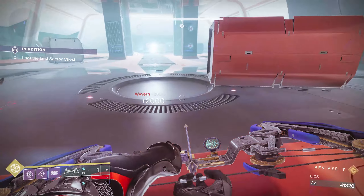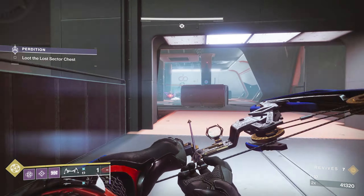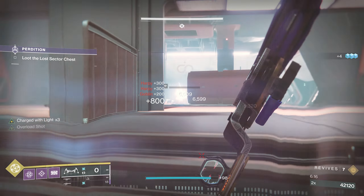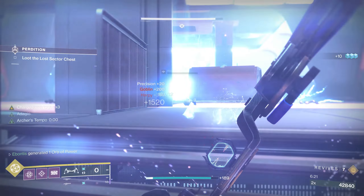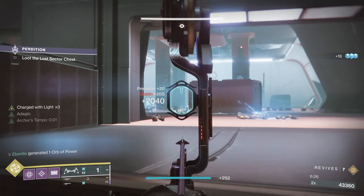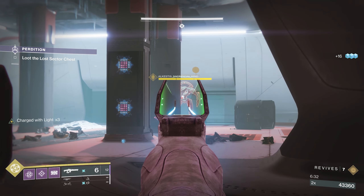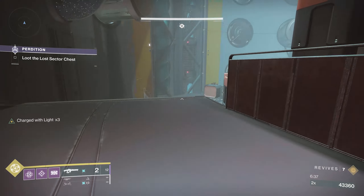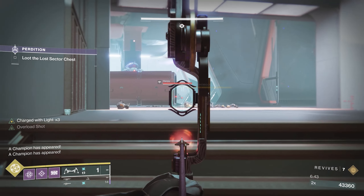Once you cross this threshold and all the enemies are dead, everything is going to spawn — more arc shields. Let everything spawn, give it a second, then come back here to the stairs. The boss's arc shouldn't attack you. Use the harpy shield breaks to get a nice chain reaction and get charged with light again, which will help you. Do enough damage to the boss and you are going to get a couple of barrier champions to spawn. Just find the big guy, hit him in the stomach — he's going to go down faster than pretty much anything in this room.